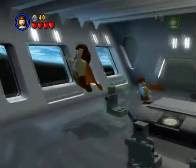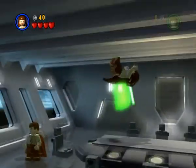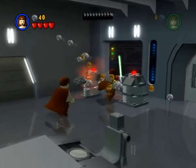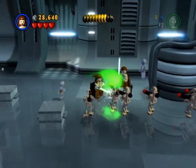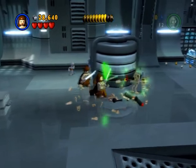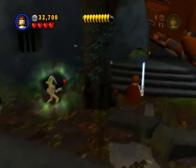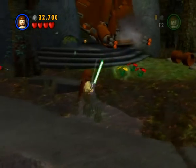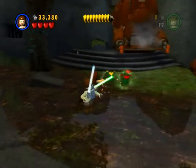Lego Star Wars 1 covers the prequel trilogy. Now, a lot of people dislike these three movies — intensely, in some cases. I was never so critical, and have found much to love based off this game. I may devote an episode to arguing why they deserve another chance at a later date. Anyway, the game translates each of the three movies into roughly six sections — five for episode two — or chapters. Each chapter translates to a sequence, such as onboard the Trade Federation ship from episode one, or the Geonosian arena where the Clone Wars begin in episode two.